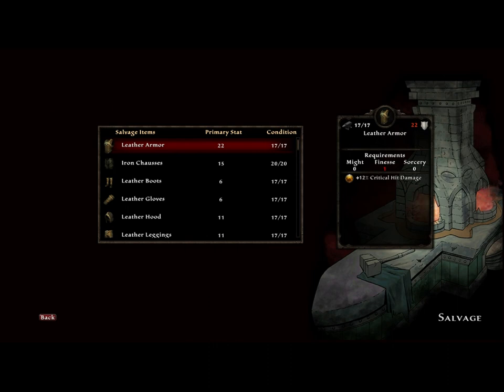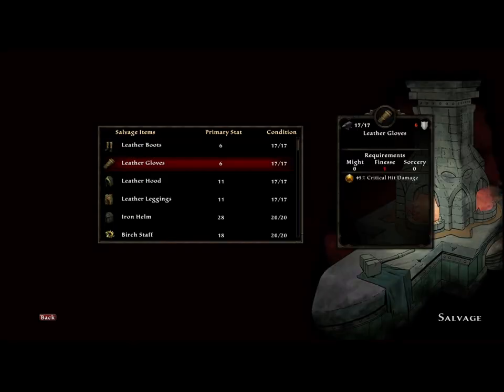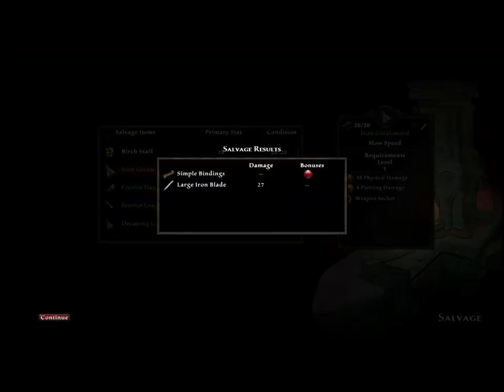Once we're on the salvage screen, you'll get a list of the items that you can salvage. None of these items will be your equipped items, so you don't have to worry about salvaging something that you currently have equipped. These are all stuff that is in your inventory. So we can salvage an item. We'll get the item and the bonus that we get from that item. This is an armor bonus. So we'll go through and salvage all these materials, and a lot of times we can do up to the great swords and stuff that I have in my bag. These are poison bonuses.